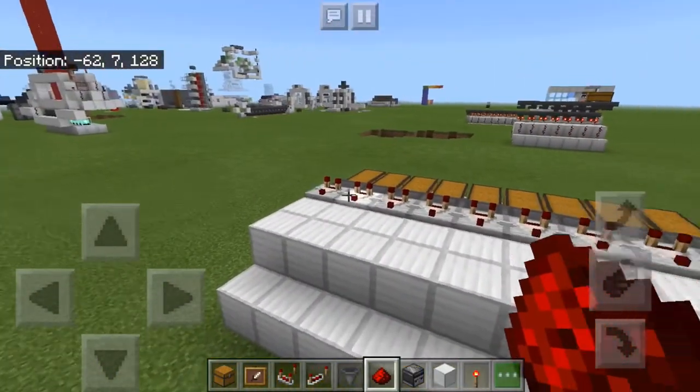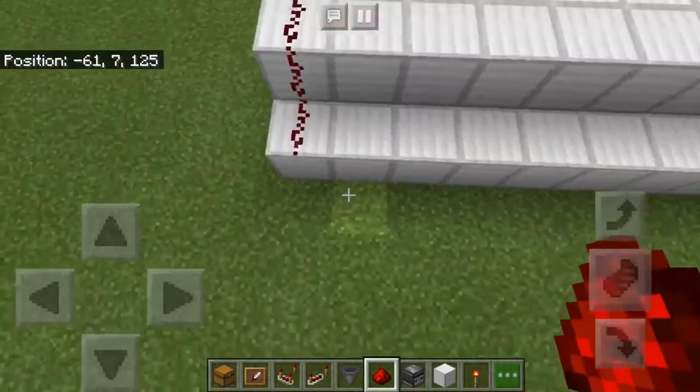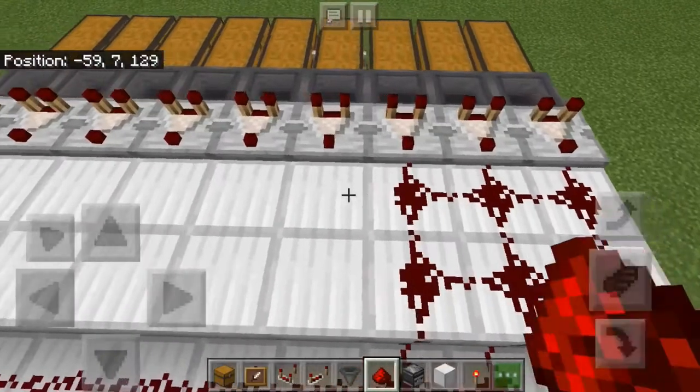Once you're done placing all these comparators, you can place in redstone dust going all the way down to the very bottom block. Continue this with the entire back side of the sorting system.